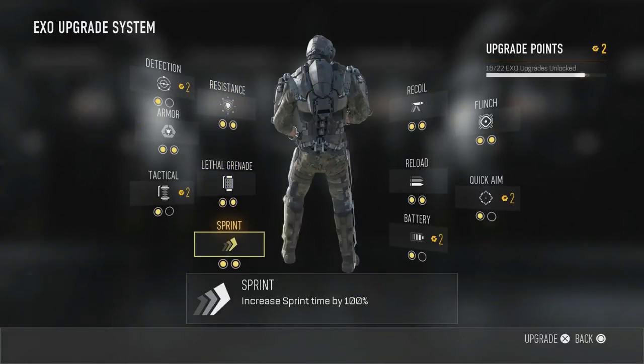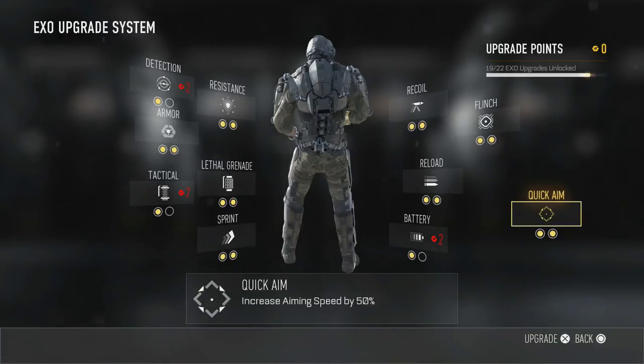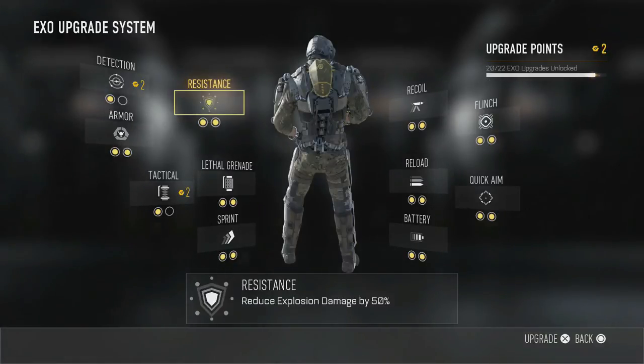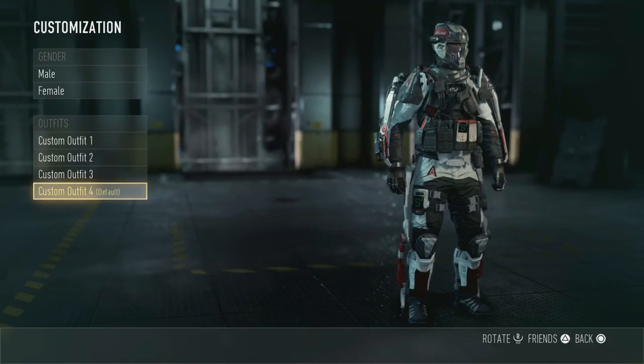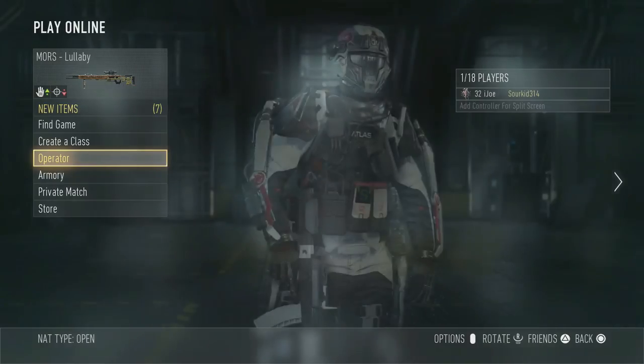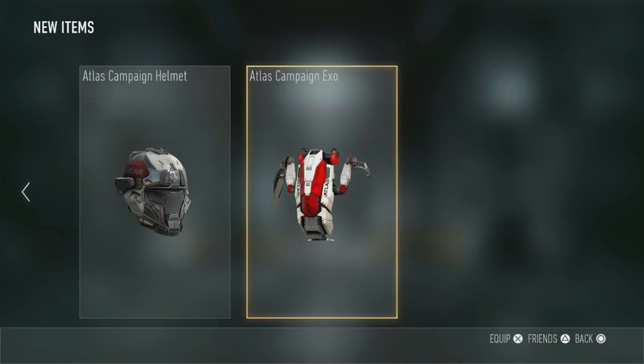When I have two upgrade points I'm going to upgrade my quick aim right here, and a supply drop happens in the bottom right hand corner — that's what's going to hold one of my pieces of Atlas armor. It could be a random thing like a helmet or an EXO. Here I upgrade my detection and I got another supply drop. If you go into multiplayer after you're done with the campaign, I got the Atlas helmet and the Atlas EXO — those were the last two I needed — and I also had the Atlas boots as well, all from upgrading the character.